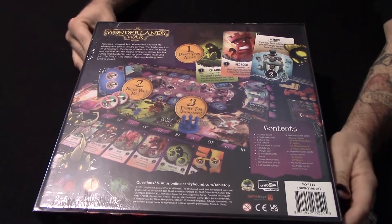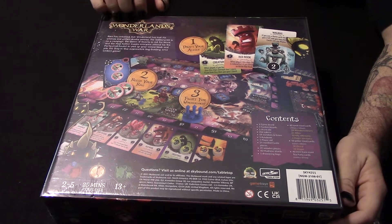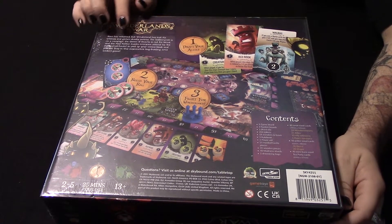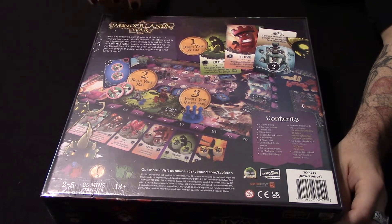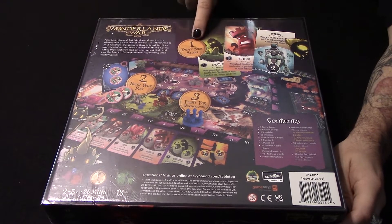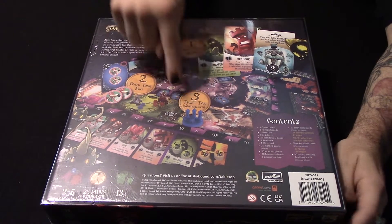Let's take a look at the back of the box. You can see Alice has returned, but Wonderland has lost its whimsy and grown deadly serious. The Jabberwock is on a rampage, the Queen of Hearts is out for blood, and the Mad Hatter insists on everyone attending his tea party. Join the fray in this asymmetrical bag-building area control game — you draft your allies, you build your bag, and then you fight for Wonderland.